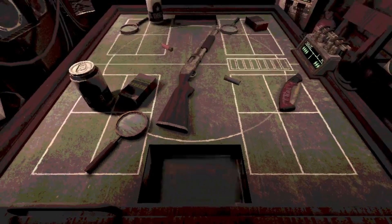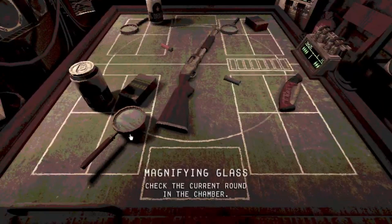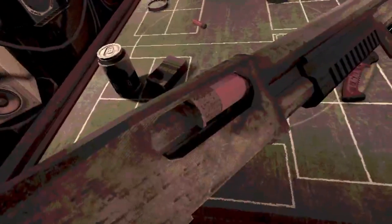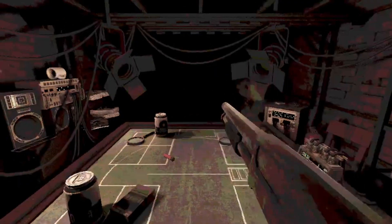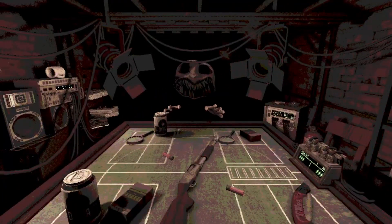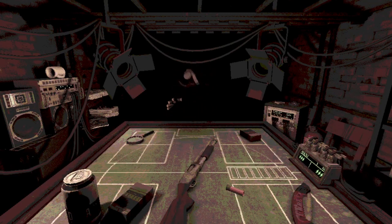Alright, so we got cigarettes. The magnifying glass — what does the magnifying glass actually do? Okay, two live rounds, two blank rounds. It's a live round. So I should have sawed it off so I could have got two damage on it, but it's okay.